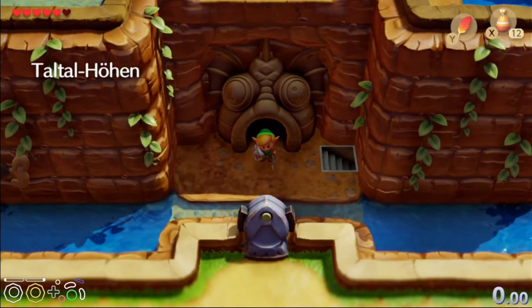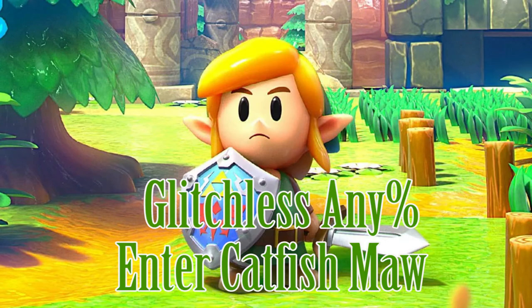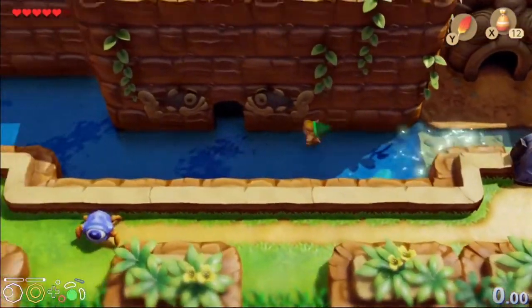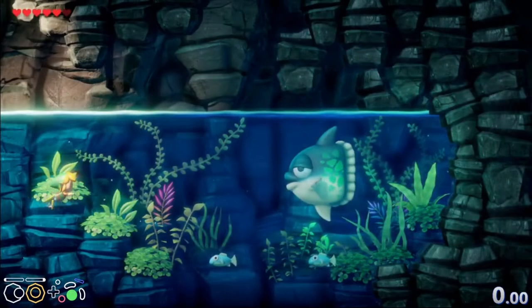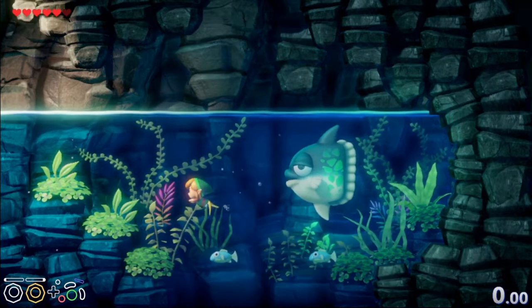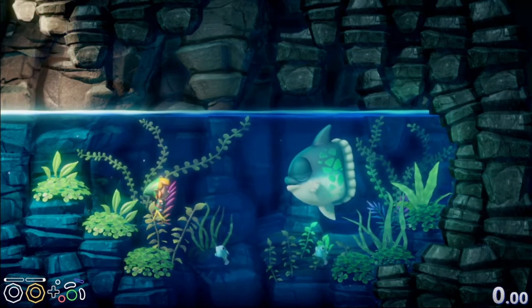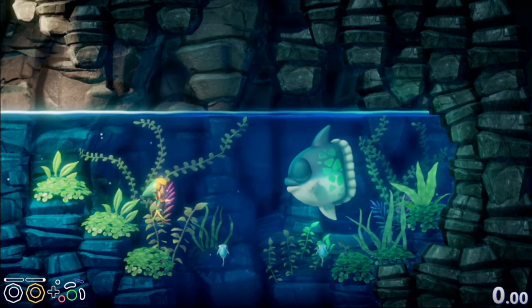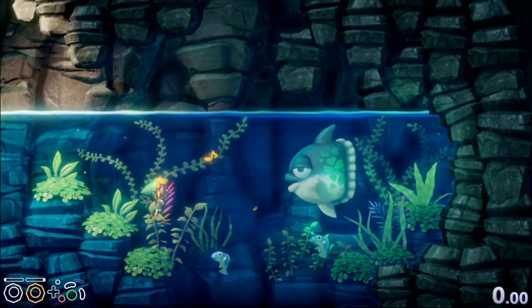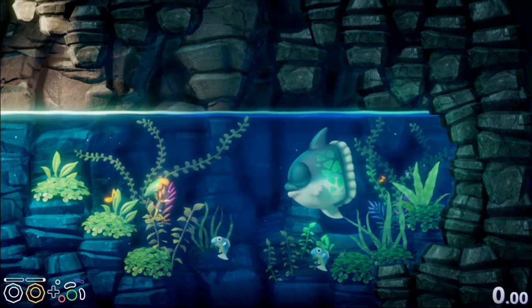Hey guys, and welcome back to Link's Awakening Glitchless Speedrun Tutorial. Today we're gonna be heading into Dungeon 5, but there's one little thing we need to do. We're gonna head over to the South Face Shrine to get the Face Shrine key. Face Shrine is Dungeon 6, but because of where everything is and how it all works out, it's actually quick to go get the key for Dungeon 6 so that when Dungeon 5 is done we head straight over to Dungeon 6.